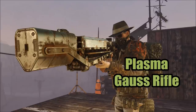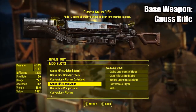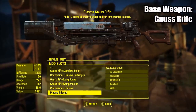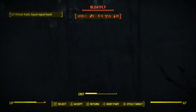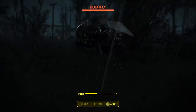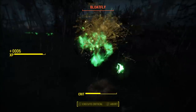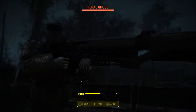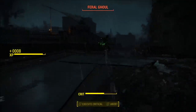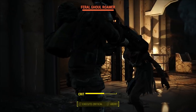Next is the Plasma Gauss Rifle. I was asked if I could convert a Gauss rifle into a plasma rifle, so I used the WMX mod to make it shoot plasma instead. It does energy damage from the plasma, it also has the legendary perk of plasma — the goo proc — and it uses plasma for its ammunition type. The damage on the weapon is higher because of the WMX conversion, and it still fires in the same way as a Gauss rifle.